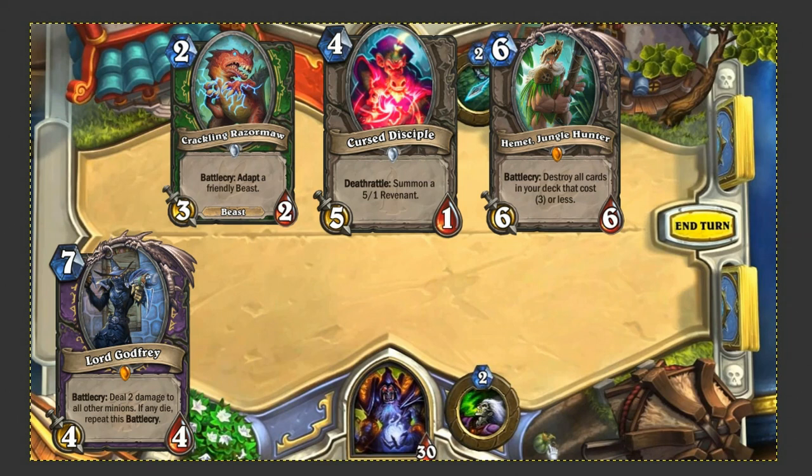When Lord Godfrey's effect goes off, it's going to deal 2 damage to all of these minions, but it will not affect Lord Godfrey himself — keep that in mind. The Crackling Razormaw is going to get taken out immediately because it loses 2 health. The Cursed Disciple takes minus 2 and also dies, which triggers its Deathrattle into its second form — the second 5/1 Revenant.